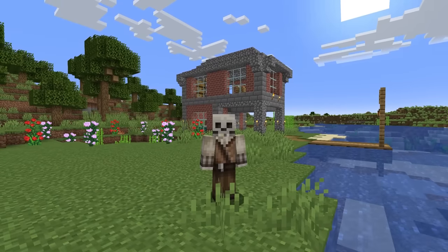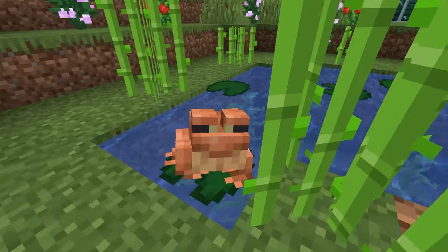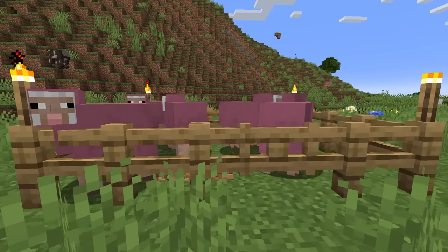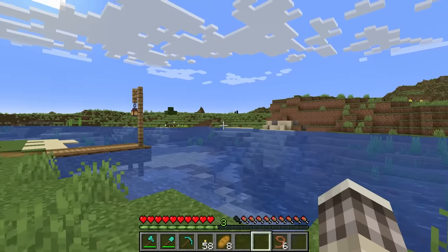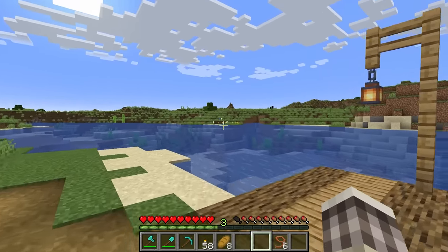Hey, how's it going? Spy here. Welcome to the Trails and Tails Minecraft update. Previously, I've gotten myself some frogs, an adorable kitty cat, loads of pink sheep, but I've never gotten camels before. They just added camels to the game, so we're going to be adventuring out into the world to find ourselves some dromedary-like creatures.